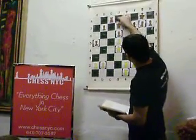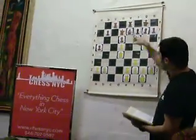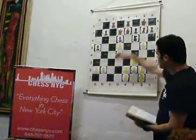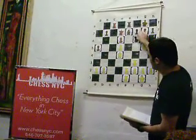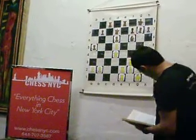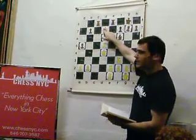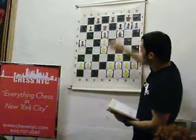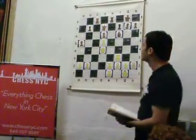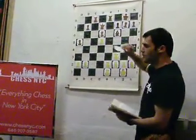Queen d7. And now here comes a very famous combination using back rank weakness. First move: bishop f6. Bishop takes f6. And now we have to deflect your queen — if you don't, then rook e8 will give checkmate on the 8th rank. We start the combination with queen g4.